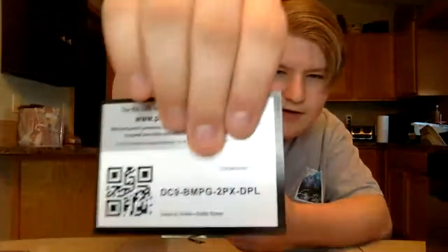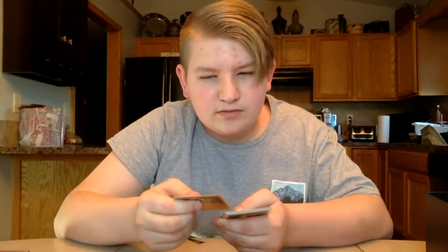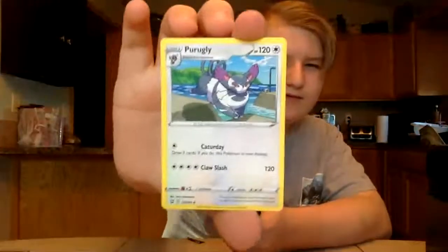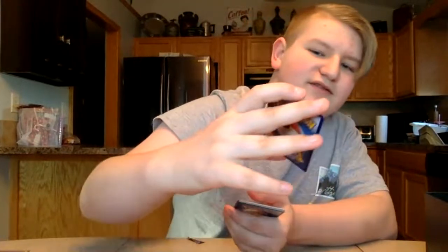I'll bring you a code card. And code: 1, 2, 3, to the front, energy, Purugly, Purugly — literally the same — Tower of Darkness, Single Strike, Girder.